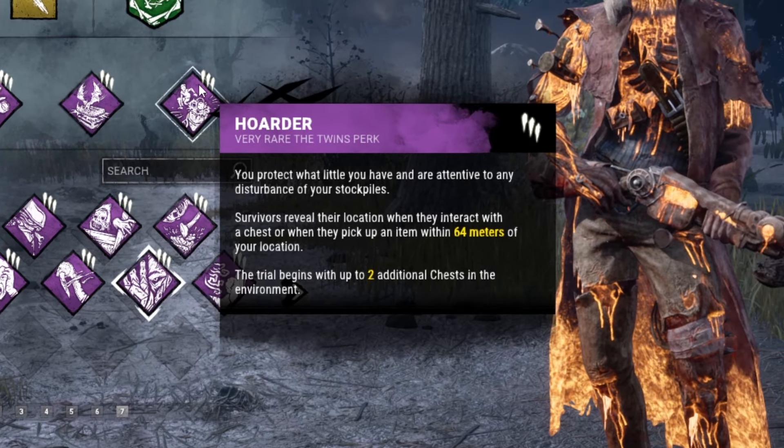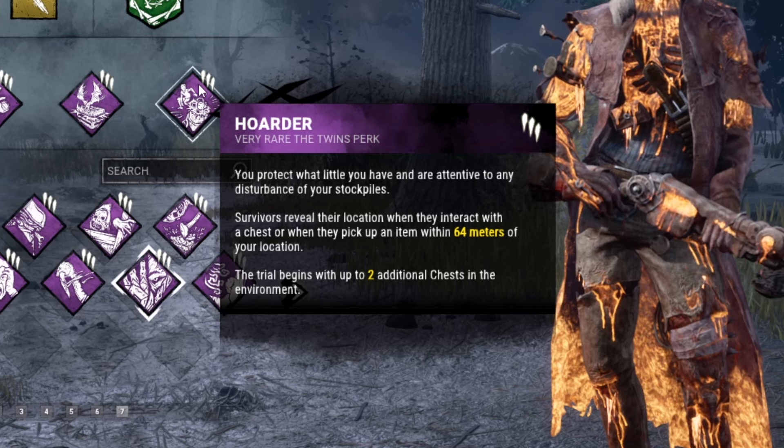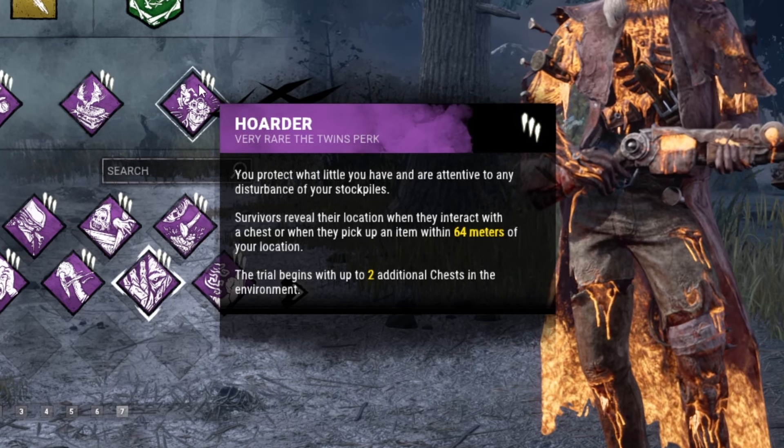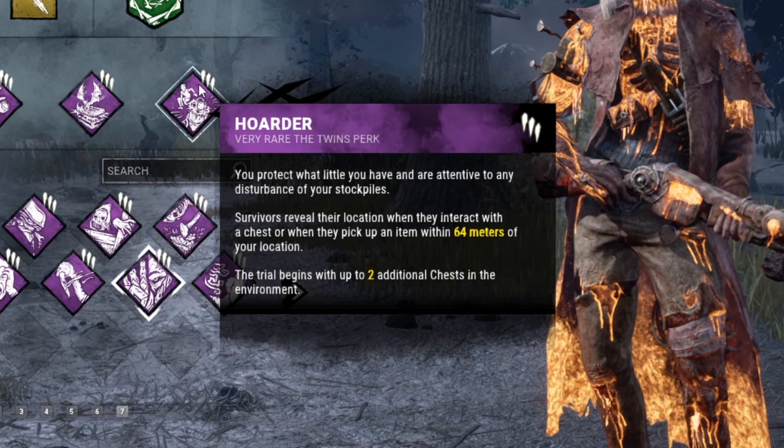Following this we also have Hoarder. Survivors reveal their location when they interact with a chest or pick up an item within 64 meters of our location, and we get two additional chests in the environment. Basically with all these perks we're hoping to reveal survivor auras with items and chests, because with this gun we're not going to be able to see through the sights.